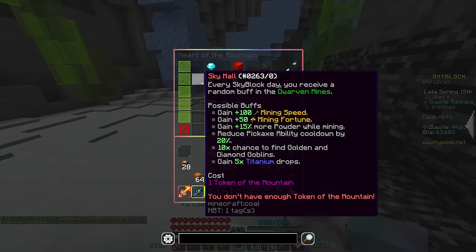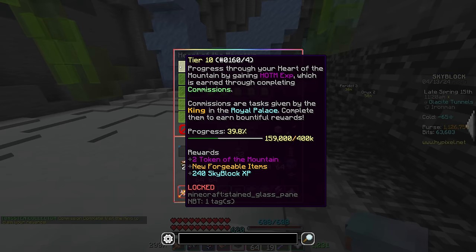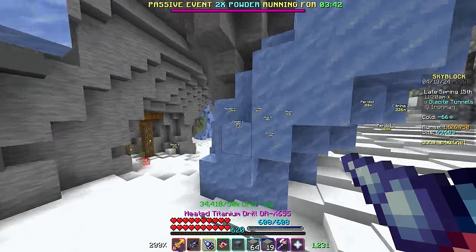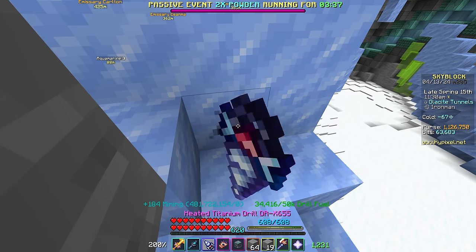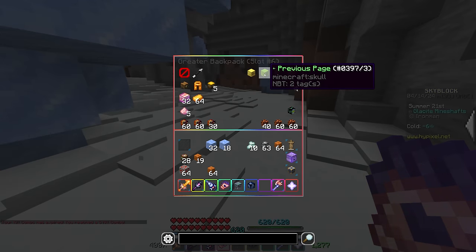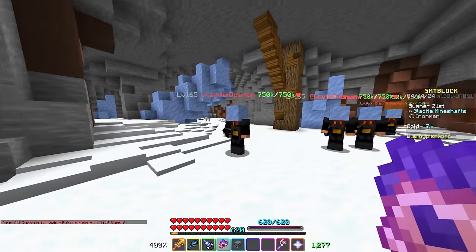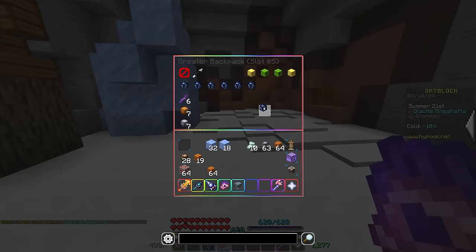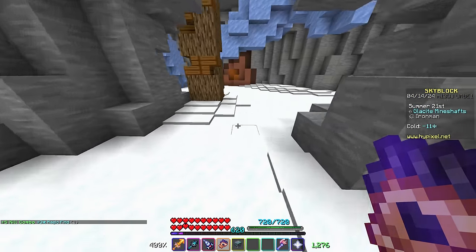Progress check — where are we at on our journey to Heart of the Mountain 10? We are about 40% of the way there. It's only taken two days to get there, which is kind of annoying, but we'll get there eventually. I think I can pull off getting it done this video. We got another Glacite Shard — I actually have a couple. I have not been recording them all, but we are up to six. So we only have four more to go — not too bad. I guess we have seven now. That's convenient.